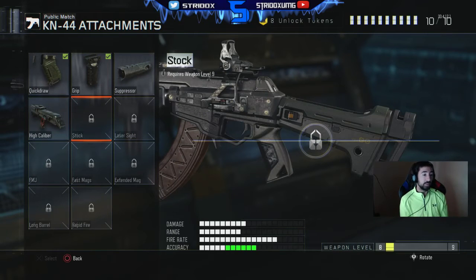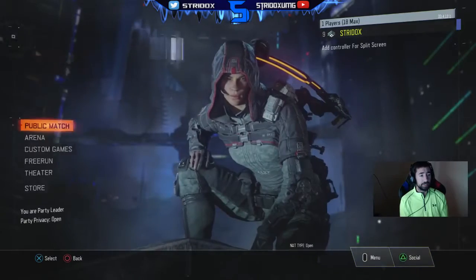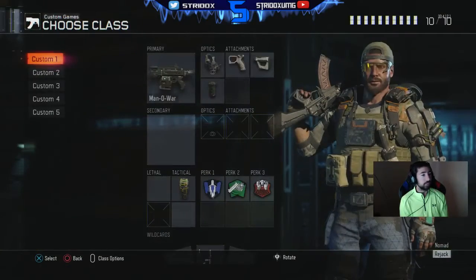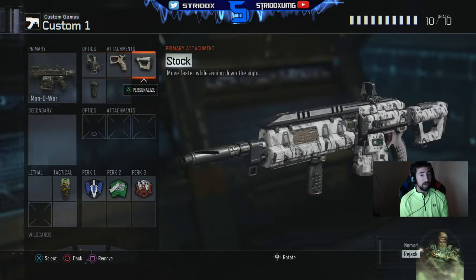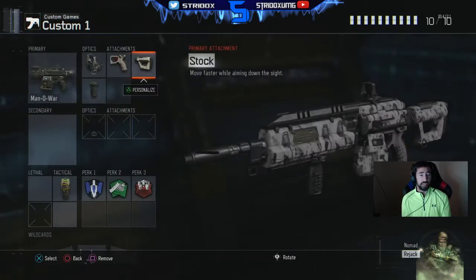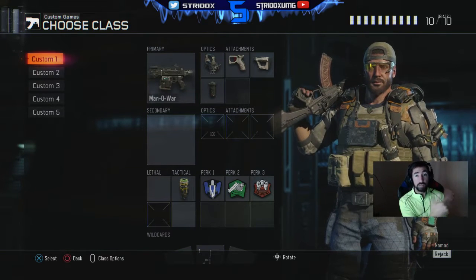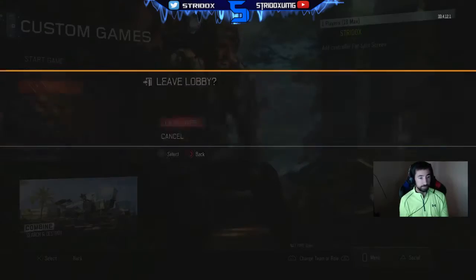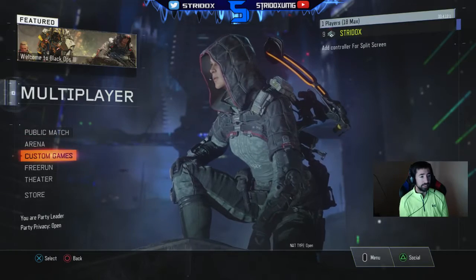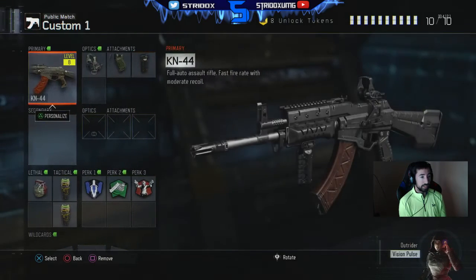Last but not least, I'll also be using Stock — I can't use it now because I'm not high enough level, but Stock pretty much helps your agility. In Black Ops 3, it moves you faster while aiming down sights, so when you're aiming at somebody you strafe a little bit faster. In Advanced Warfare with stock you could strafe left and right really quickly; in this game it's not as drastic but you can notice it a little bit.